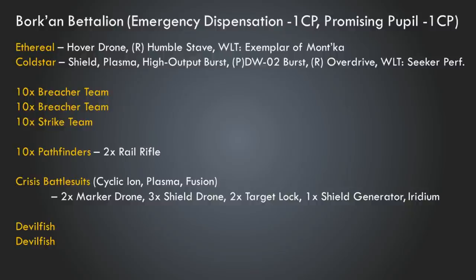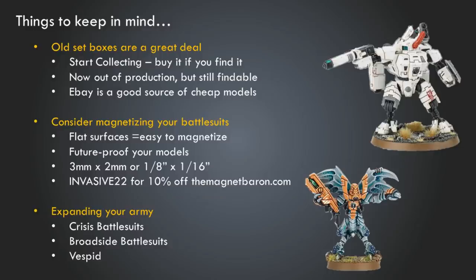That's the more competitive list. It's not going to win a GT — mostly because GTs happen at 2,000 points, not 1,000 points — but it's a basis for a lot of competitive builds you could develop later on. One thing to keep in mind: old box sets are a really good deal. If you go to your local game store and find an older box set, particularly the Start Collecting boxes, buy it. It's a great deal, especially with price increases coming. The Start Collecting box has many things we've routinely discussed here, including an Ethereal, Fire Warriors, and Crisis Suits.